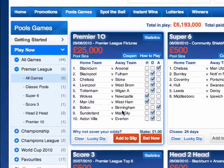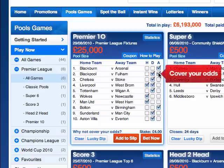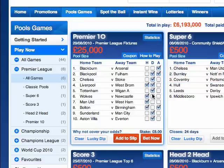My first tip is: cover the options. In most games like Premiere 10, you can make more than one selection for each fixture. If you think it could be a home win or a draw, just select both options. You can even select all three options if you want to guarantee a correct prediction. It will cost you a wee bit more to make more selections, but will also massively boost your chance of winning.